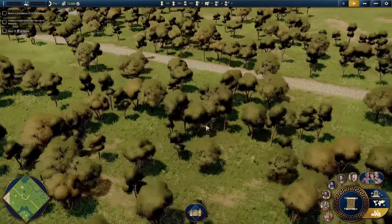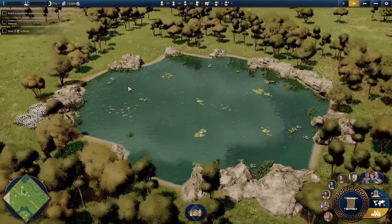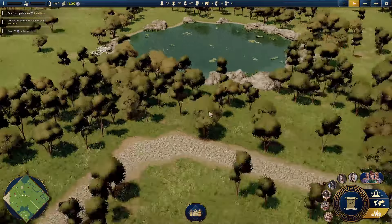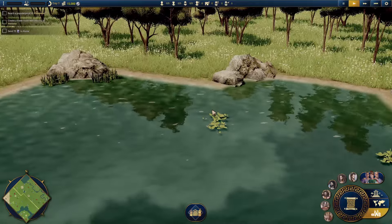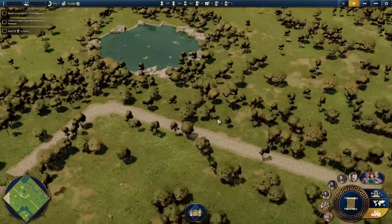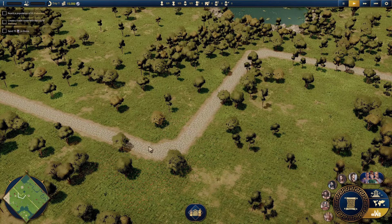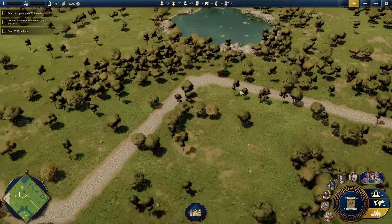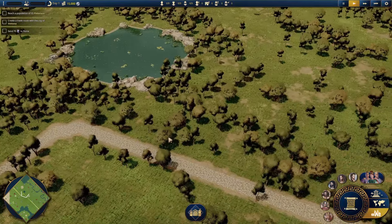We can have a little look around - the map is quite pretty. Plenty of trees, a barren area just there, a little bit of water over here. You can zoom in quite close and see lily pads on the water, which is pretty. There are roads already built - a road coming through here. Weirdly, the road does have a bend in it, which I didn't think Roman roads did very often. I thought they were always very straight. But there we go.